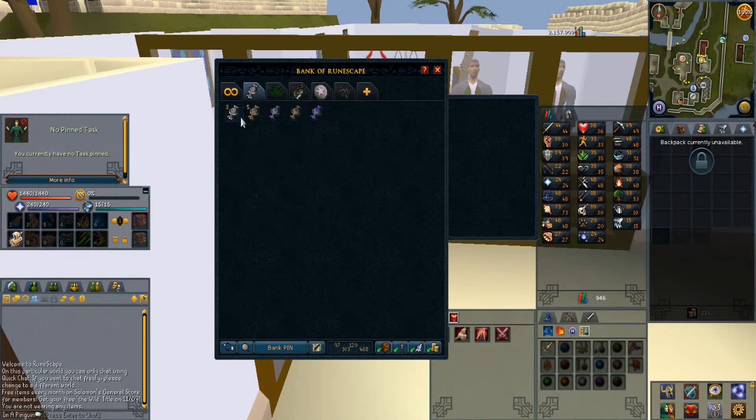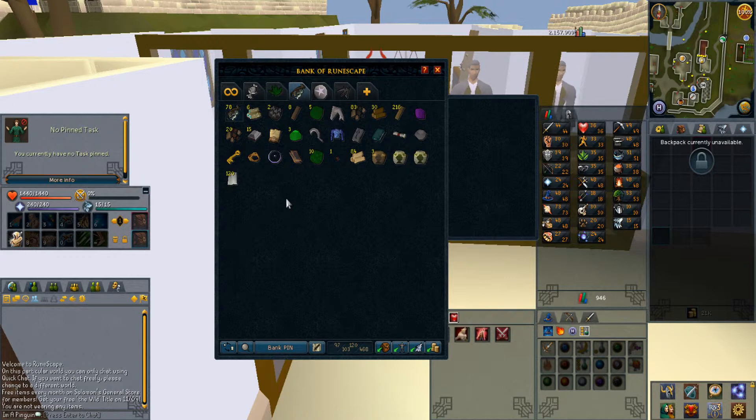My second tab has only 5 talismans and I need 12 to complete my Wicked hood, so I'm still trying to figure out how I'll get them without trading anyone. I know I can get the Blood and Death talismans from quests, but the others are still a mystery. I also have 26 Marrentill herbs but I'm only going to use them when I can make a gilded altar in my house. Secondary ingredients that I made, and a strange rock — loot from daily challenge rewards.